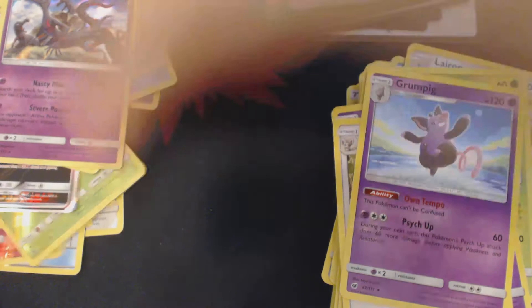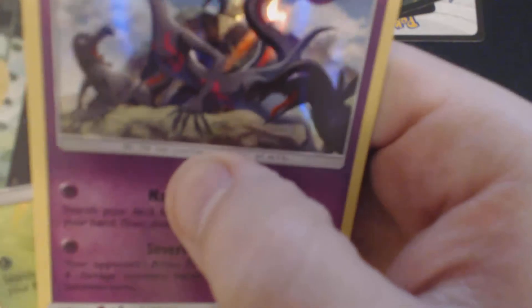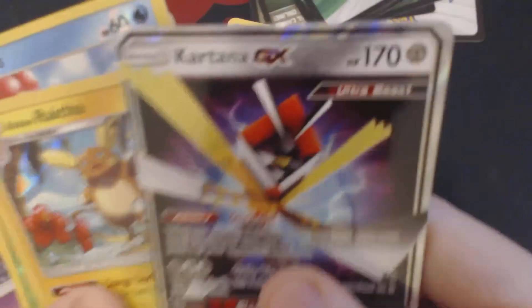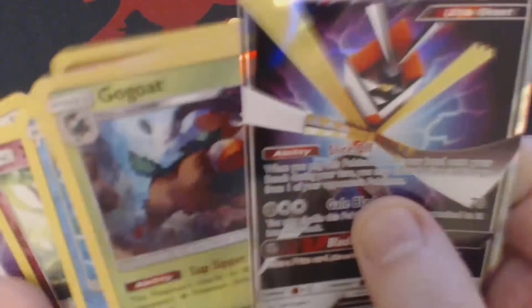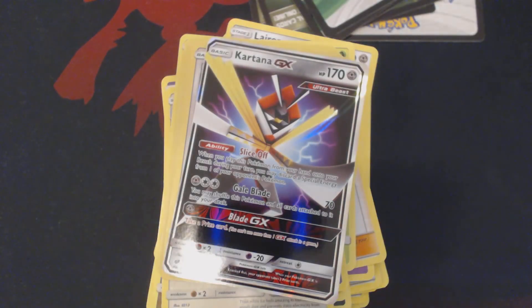So to review: what we ended up getting out of this set of nine booster packs — got a lot of hollows, but only the one Cartana GX. We also ended up with Salazzle Holographic, Holographic Raichu, Holographic Go-Goat, and Holographic Giggles. So that's quite a bit out of nine booster packs. Thank you guys for watching, and I hope to see you next time.